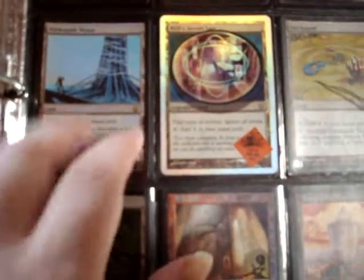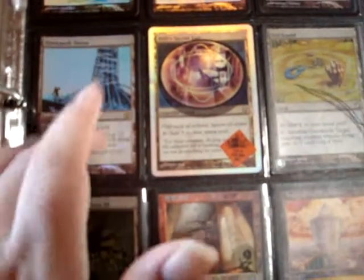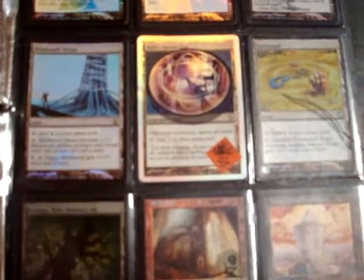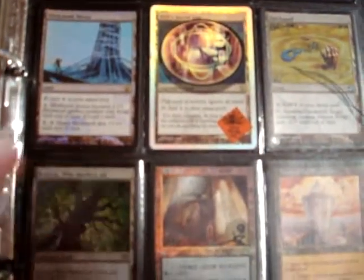Blink Moth Nexus - one of my favorite cards from Dark Steel. Total land, use land destruction and some control, then you just hit him in the face. Use some creature control - Pyroclasm or something. Just watch out for artifact destruction.